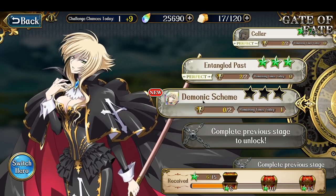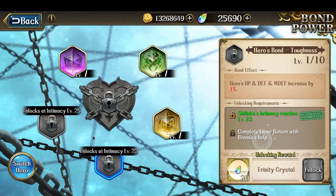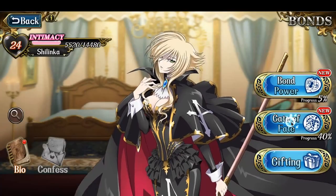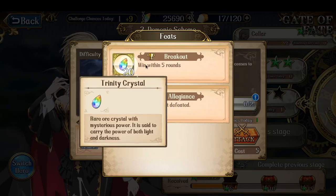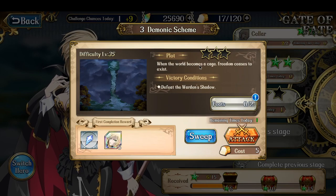The third battle is Demonic Scheme. If I take a look at the Bonnie section, that is not yet one of the battles that are used — it's the Look and Lunar Return. So this battle can be done with whomever. The feat is: win within five rounds, and Kruger is not defeated.